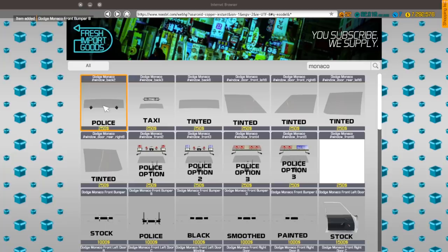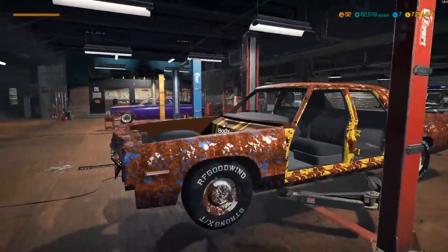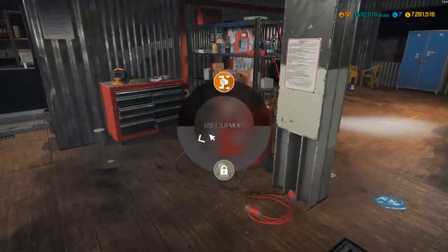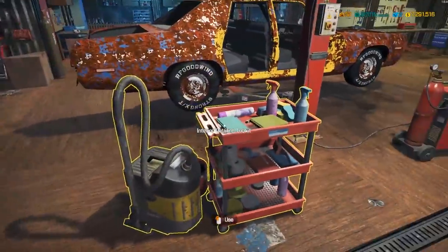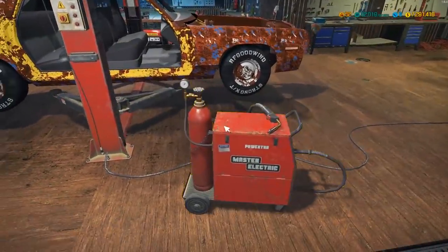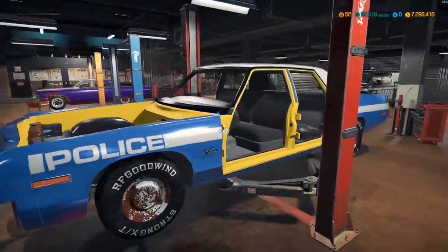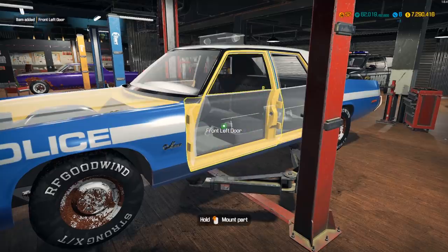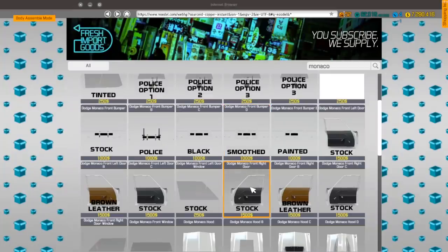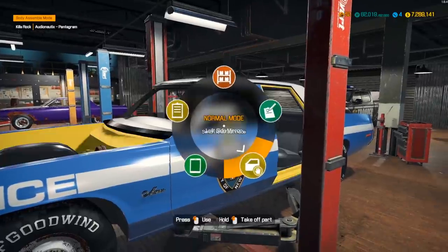I'll go with police option one, front bumper B, the police edition taxi window, and tinted windows for the rest. I'll wait and see which doors we've already saved. Moving over the cleaning and welding equipment — give the interior a good spit shine. It looks like it's already got a little police work done to it with a yellow body. Checking the doors: stock front left door, stock front right door.